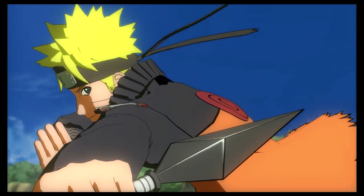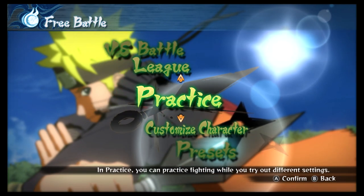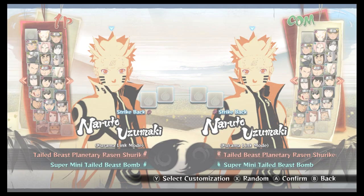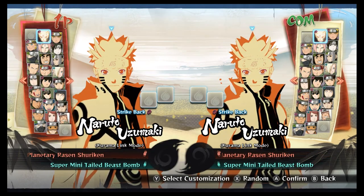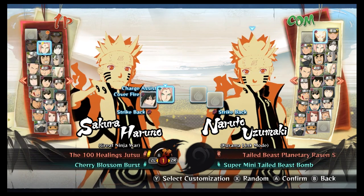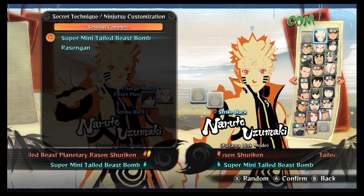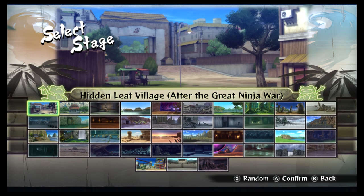But first, free battle, because there's been a few changes. Let's go to practice. Team match. So I'll first pick — you know what, go with Naruto, Sasuke, and Sakura, because we'll need Sakura for the new assist. And we'll just randomize the opponent as well.